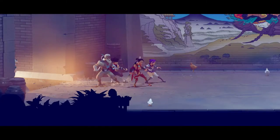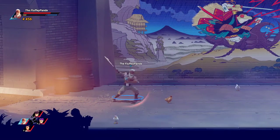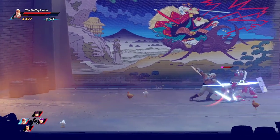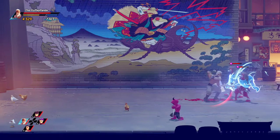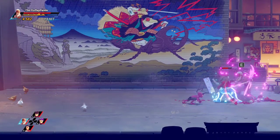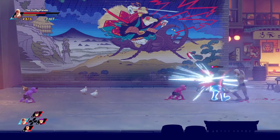You know how in Dynasty Warriors you have your X and your Y key to do power attacks between normal attacks and combo them together? I feel like I'm missing that. I killed the chicken, I'm amazing. I feel like if I hit him in the chest he's going to zap me. Yeah, you got to hit him where they don't have the lightning power.